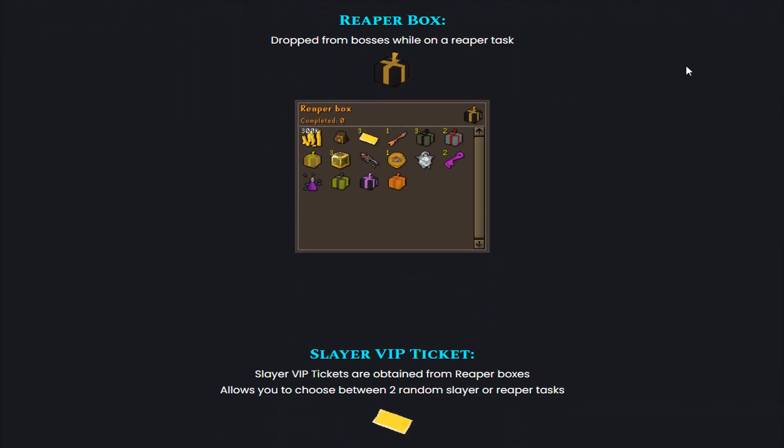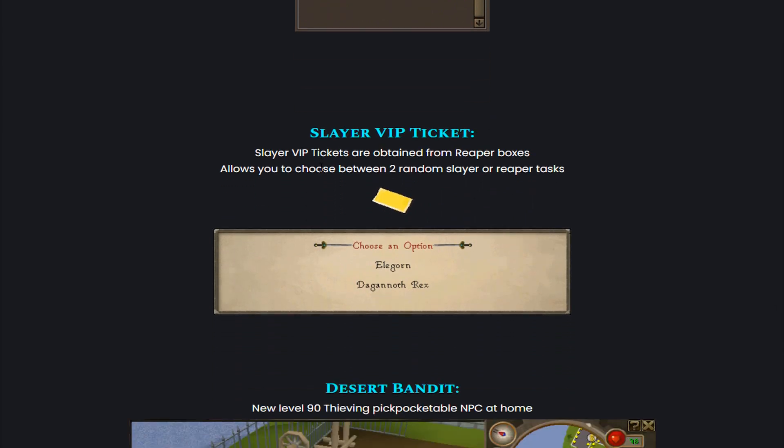Starting off, they added the new Reaper Boxes right here. These are dropped from bosses while on a Reaper task. That's how the Reaper Boxes are looking like, and these are all the different rewards that you can get out of these. As you guys can see, these boxes are very very juicy.